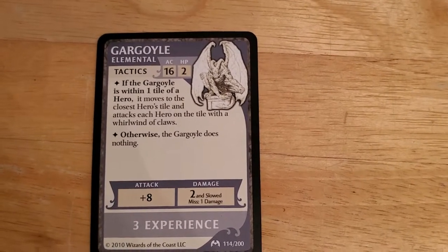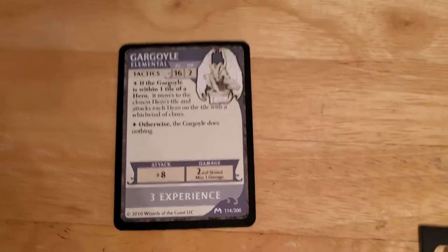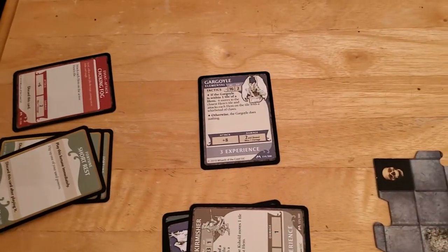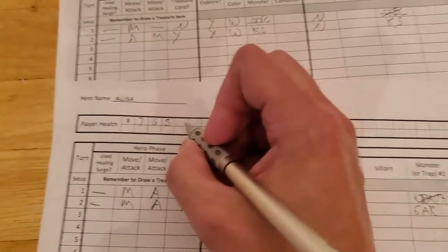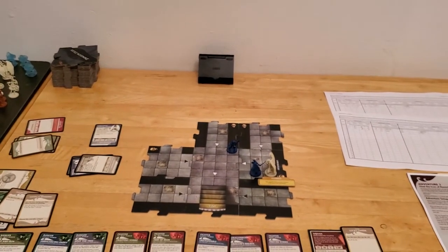The good news is Alyssa is the only one on this tile, so she'll be the only one attacked. Unfortunately the gargoyle has a plus eight attack — if it hits it does two damage and slows you; if it misses it still does one damage. So we need to roll pretty low. It rolled an 11 — 11 plus eight is 19, more than enough to hit Alyssa. She'll be slowed and takes two damage, bringing her down to three hit points. It only attacks her since she's the only one on that tile — if Arjun were there it would attack him too. That ends turn number two and we'll come back with turn number three.